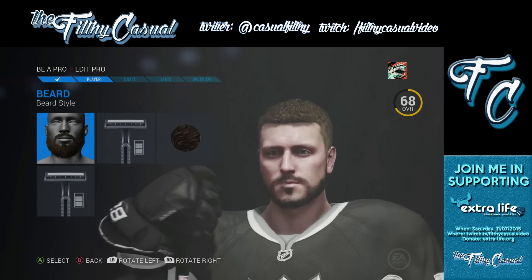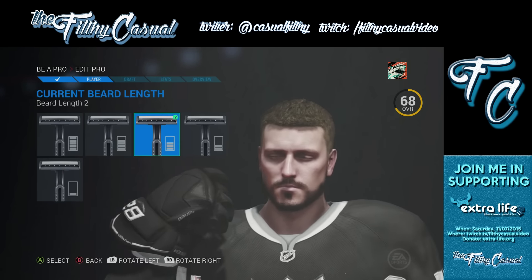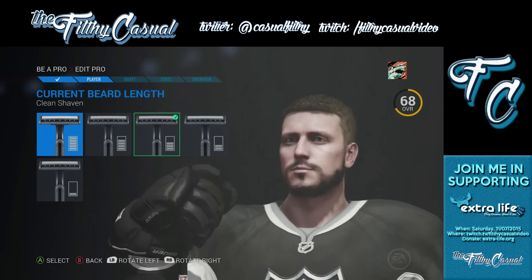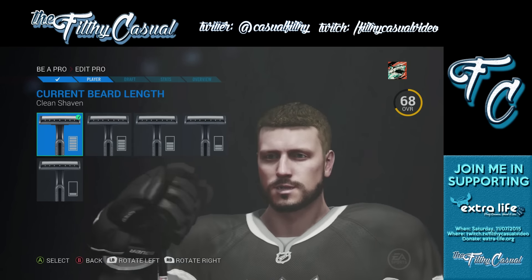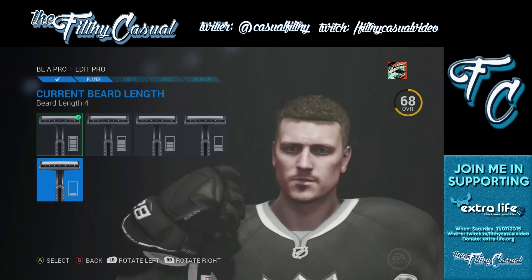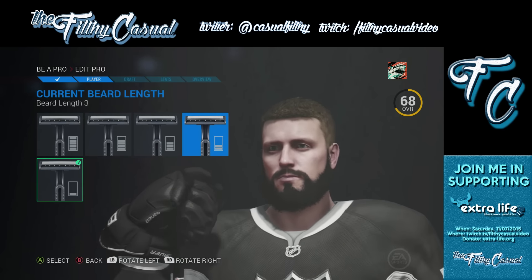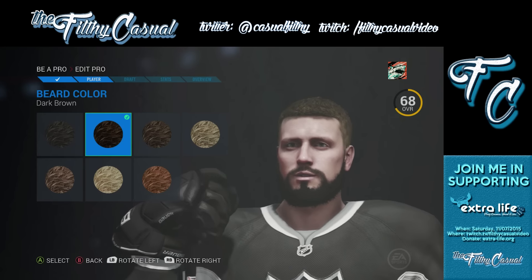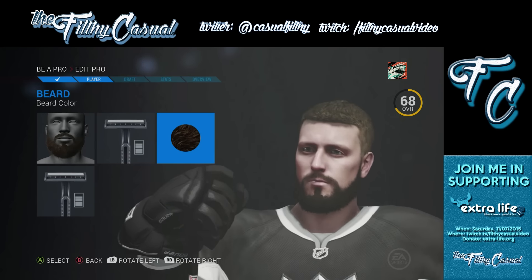My guy's sweating in the menus — he's having a rough go of it. Beard length — clean shaven, we don't want that. Beard length four — that's a gnarly beard. We'll leave it at that. Beard color: dark brown. So that's the beard. Looks like you can't do hair — interesting.